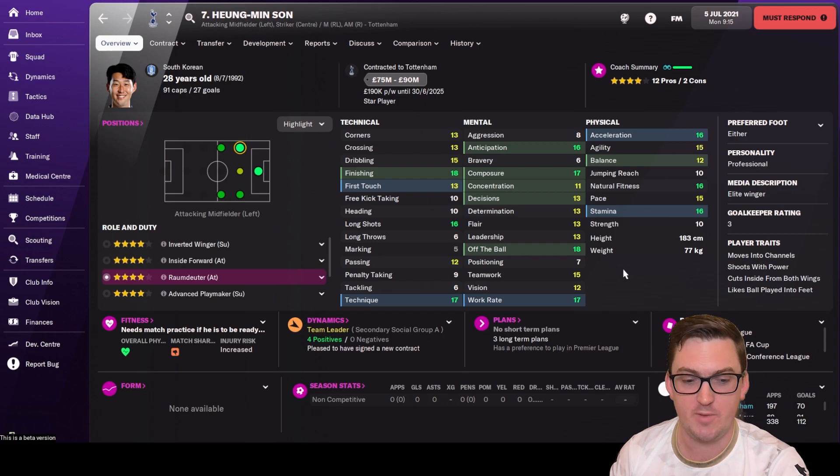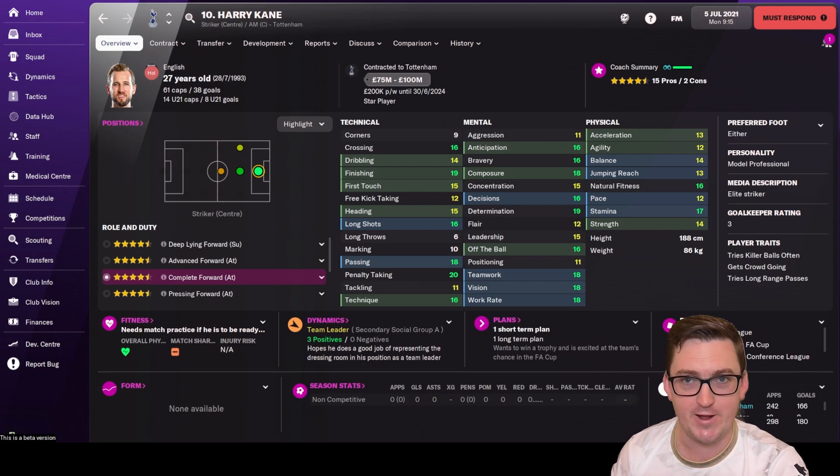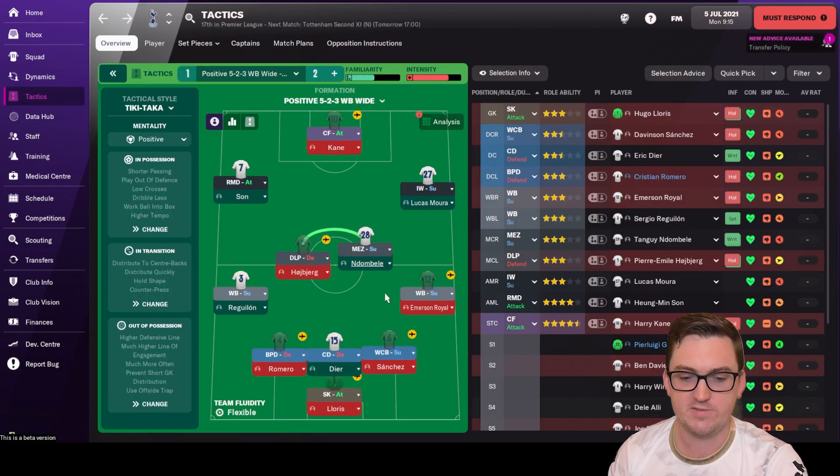On the left, one of the stars of this Tottenham team — Son Heung-min. Really excited to try him as a Raumdeuter, roaming in behind the striker and building a great partnership with Harry Kane up front, much like they have in real life. He's one of the guys I'm looking at to get a lot of goals for us. And up front, of course, Harry Kane — hopefully we can keep hold of him. He's the best player at the club by far and the captain.